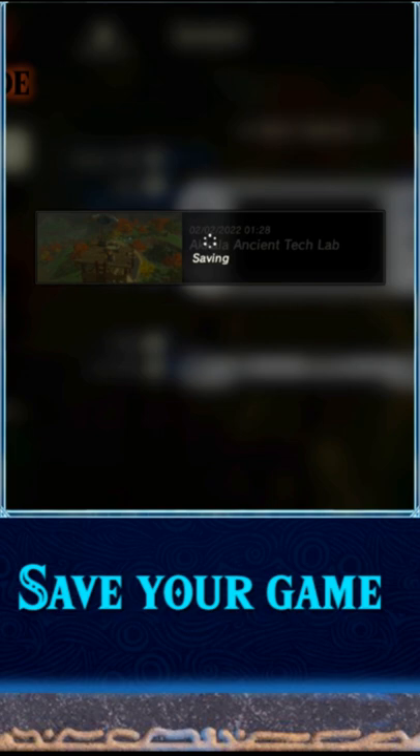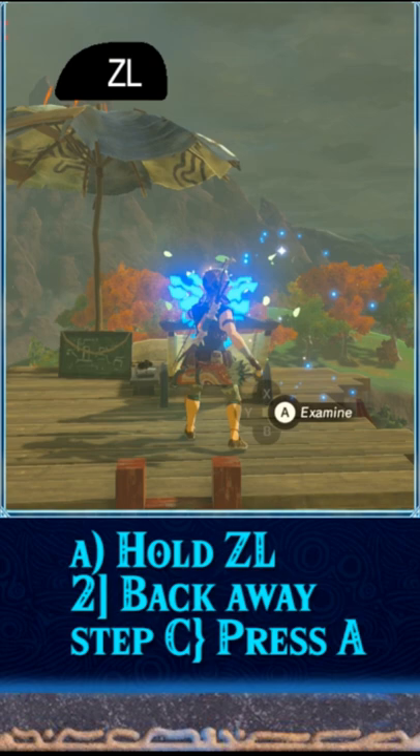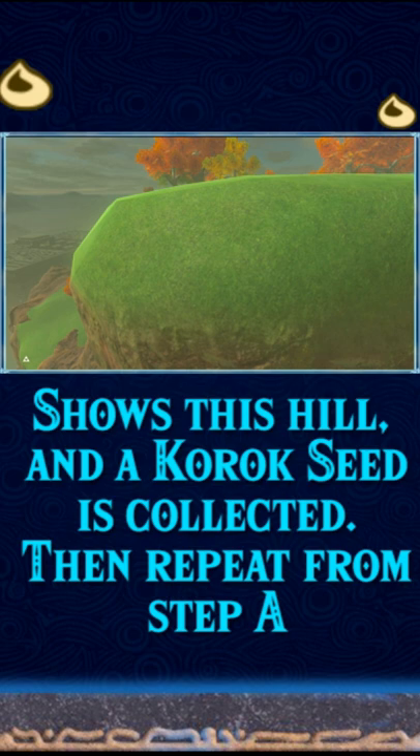Save the game in case you mess up, because you probably will. Hold ZL behind the chair, then move back away from the chair and press A just a few frames away from the chair. Then this should happen.